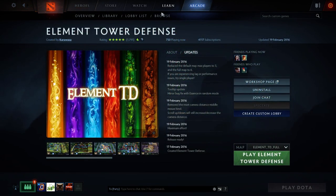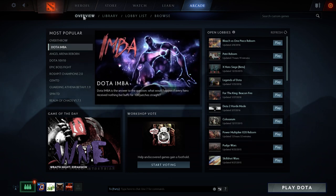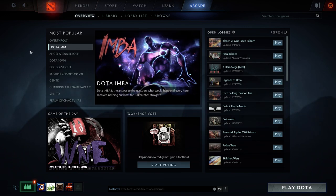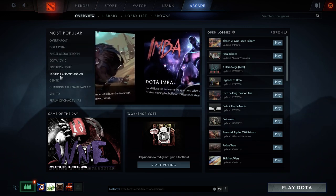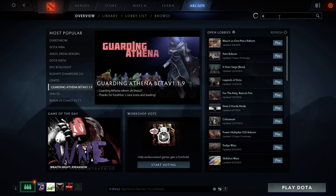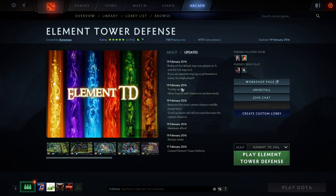Element TD is a new mod in the Dota 2 client. This is a very, very old mod from Dota 1, and people have recreated it, so everybody's pretty excited about it. As of this recording, it is not on the most popular list. To find it, you just type 'Element' up here, go to Element Tower Defense, and you're good to go.